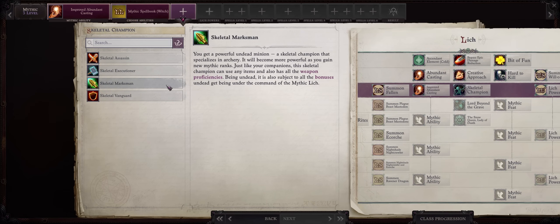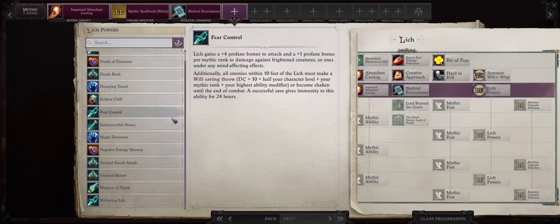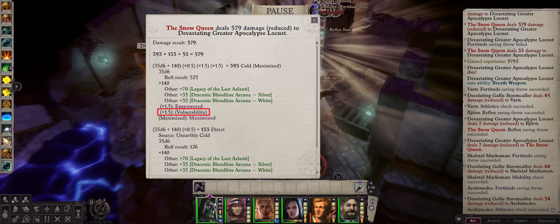For the Skeleton Champion, I usually go with Marksman, but for this build I decided to do the Executioner — you can just give it a reach weapon so it attacks from safety. As a Merged Lich, you have a lot of spells for healing your undead ally to full. For the first Lich power, you have two choices. The most thematic one is Eclipse Chill — whenever you activate it, any enemy affected by your spell including area of effect ones will have to make a Fortitude saving throw with pretty decent DC, or become both blinded, suffer additional cold damage, and become vulnerable to both cold and negative energy.